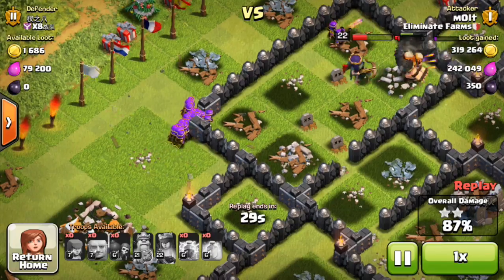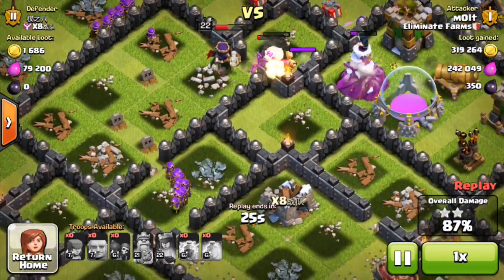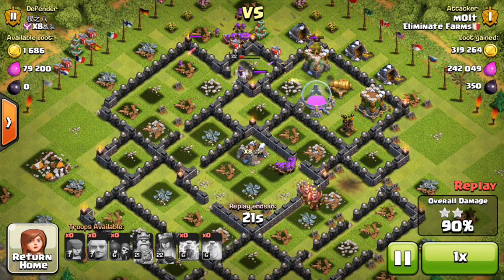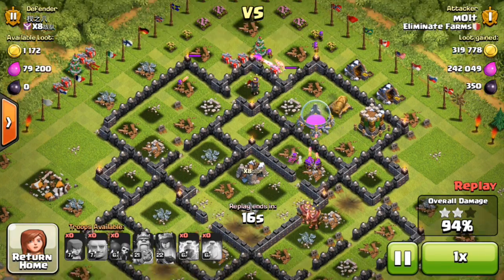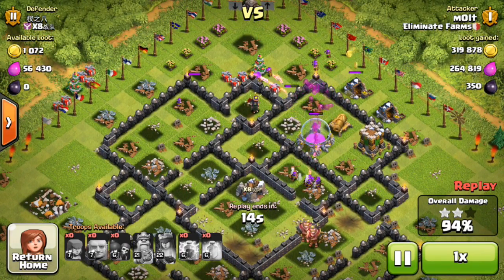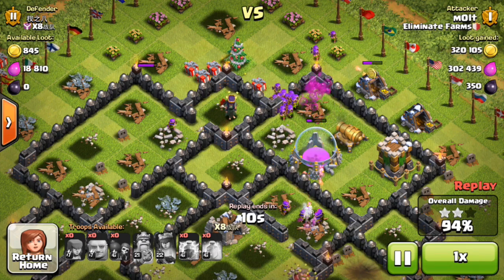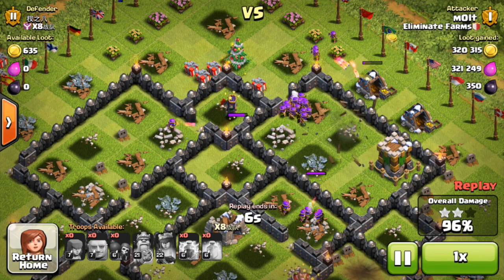They split up on the wall, which is a good thing. They're heading up to take out this air defense and then get to work on the elixir storage. We've got another huge group up there by the Christmas tree — they were pretty upset because the defender didn't get them any presents. There we go guys, they are about to take out all of this loot.